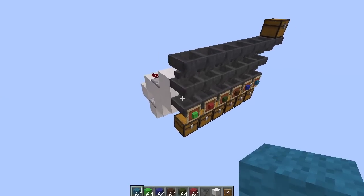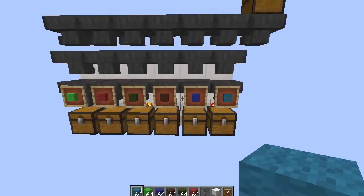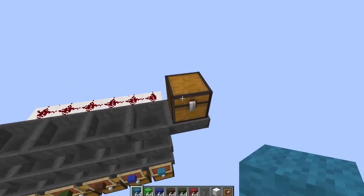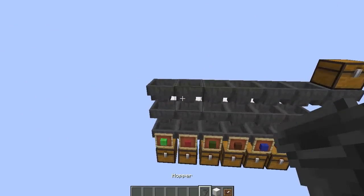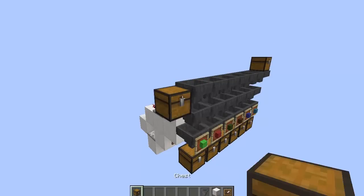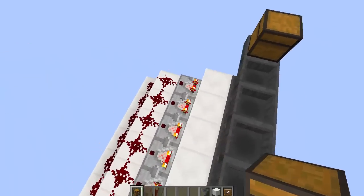We're going to start out by going over this overly simplified item sorter. It just has a basic, repeatable, tileable design, very small storage, and it doesn't sort too many items. Right here I have it sorting six items. So we'll open this up and put some of these items in. If you end up putting items that it's unable to sort, they'll end up in this hopper right here, so that's why we need to add a chest at the end. This will collect any junk that is not sorted - I call this my junk chest. And then we just wait for these items to sort.